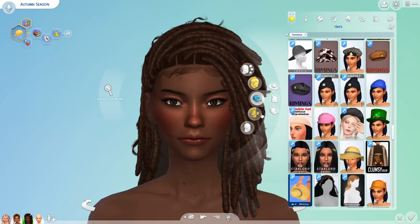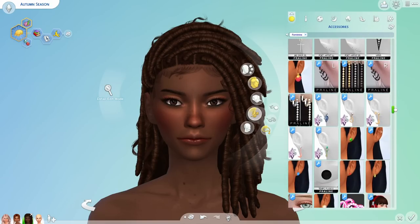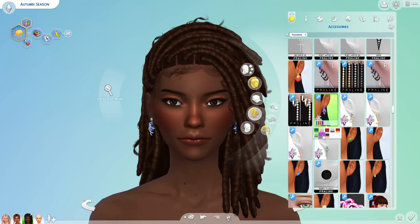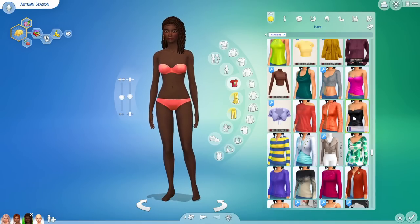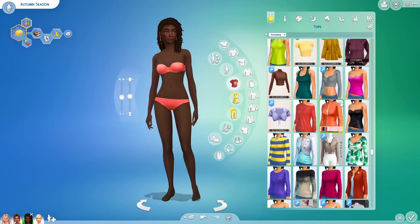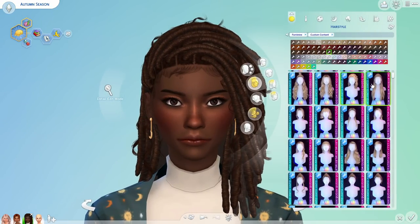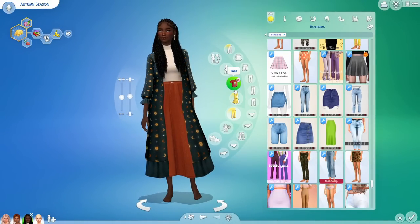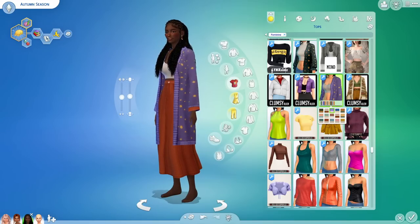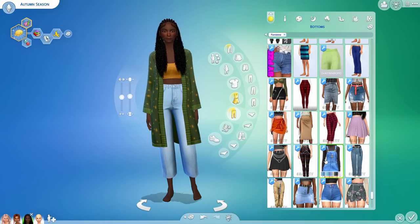I'm getting rid of the hat even though I spent so long finding a hair for it, and I'll give her crystal earrings to reinforce that supernatural vibe. For the outfit, it was either supernatural or dark academia, and right now I'm feeling witch core. Since we're not wearing a hat I might change her hair — this one is a really pretty hair. I really like this coat — for a long skirt we should go with a shorter coat, though it glitches a bit.